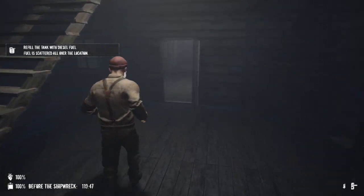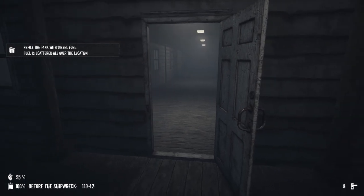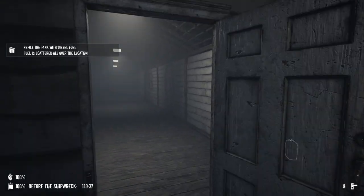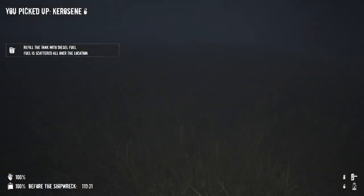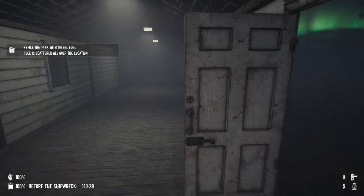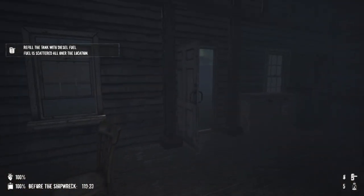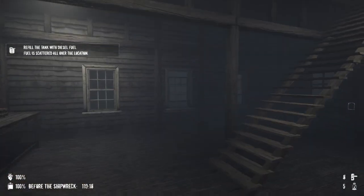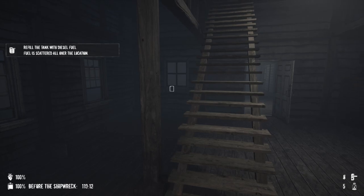There's fuel right there — holy shit, what the fuck? What in the fuck was that? Why am I in first person all of a sudden? That scared the hell out of me. How do I go back to third person? Let's check the options — display, no, controls, key bindings. Oh, C is the camera. Okay, you gotta hold C.